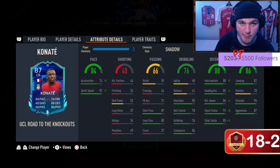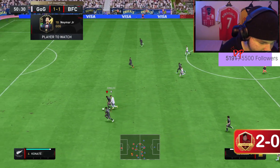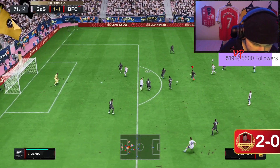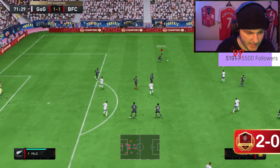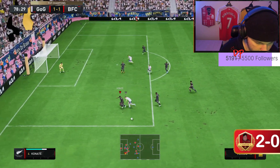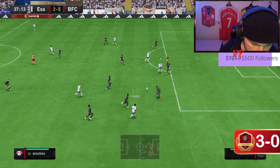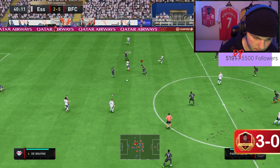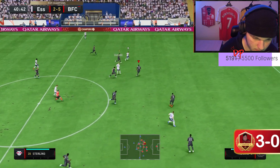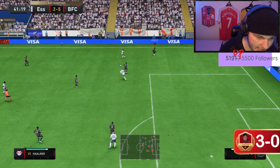Let's get into some of the gameplay — he's coming in at 250,000 coins. Is he worth it? You can see Konate winning aerial duels easily, and that strength and aggression on display. Let's test this lengthy man in a running race — you just can't catch up to him.